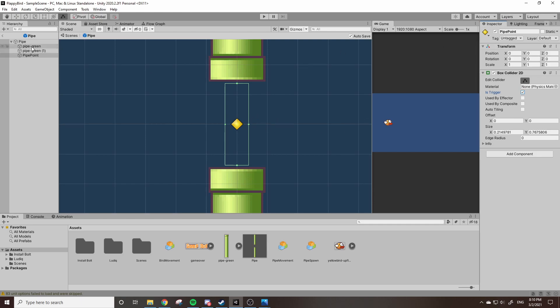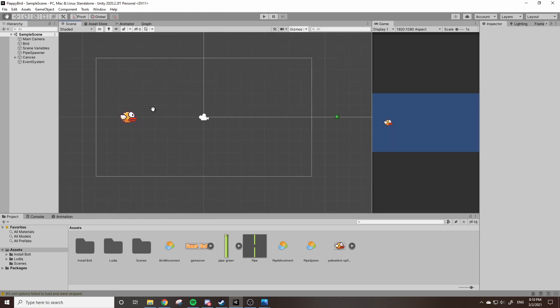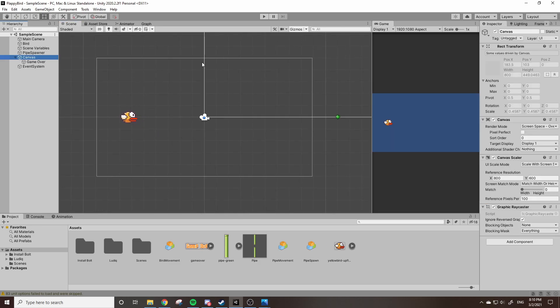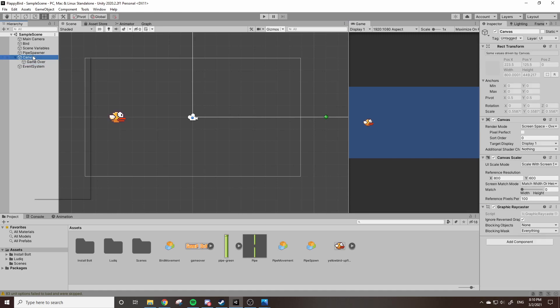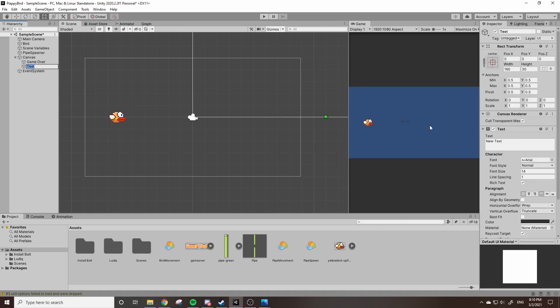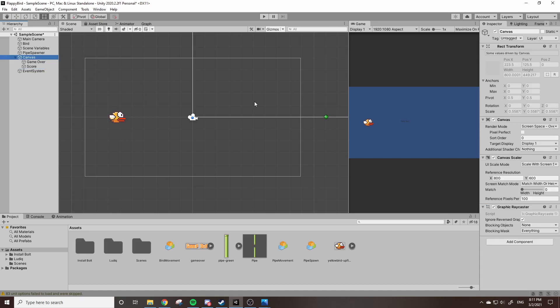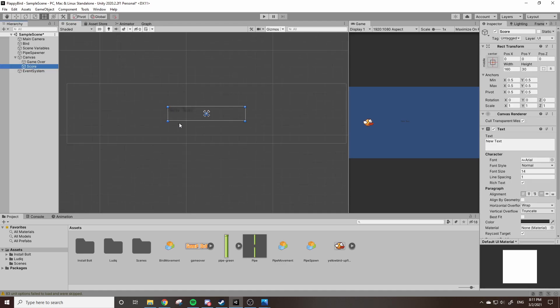Now we need to create a variable that can store our score. I'm going to do this right in the text object that's going to be displaying our score. In our canvas — the same place we have our game over text — right click, go to UI and grab Text. This creates a new text object in our canvas. I'll call this 'score', and this is where our score will be held and displayed.